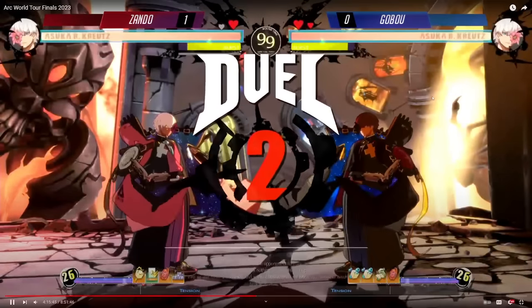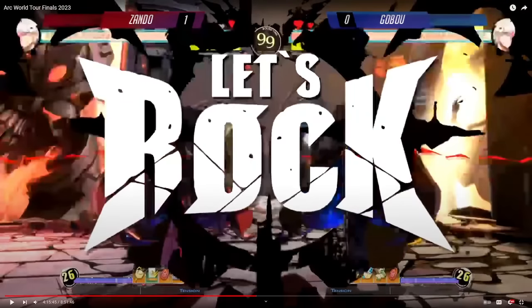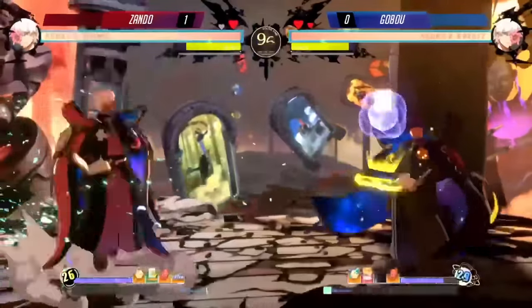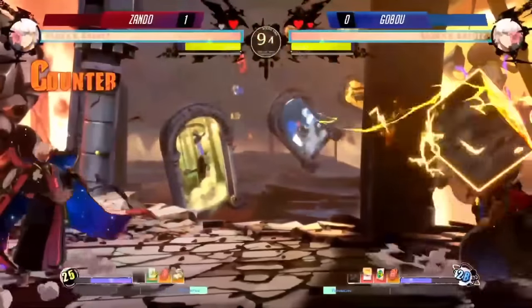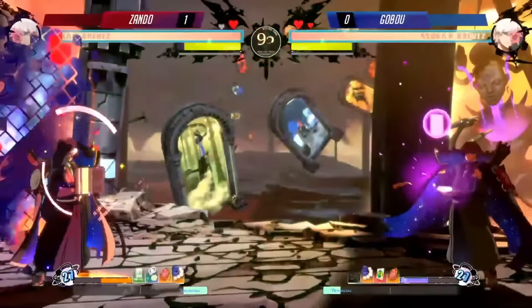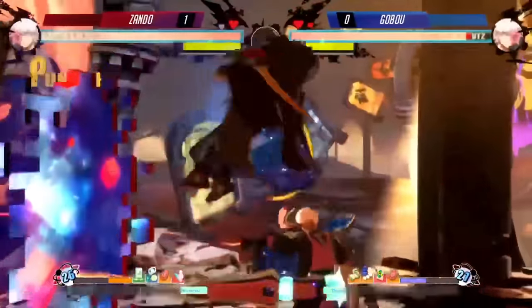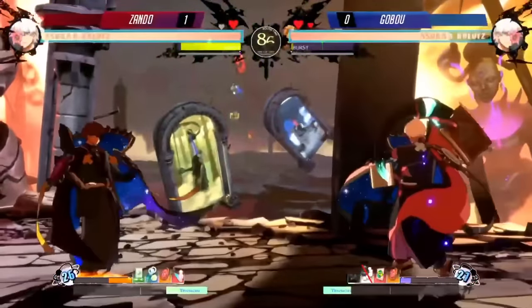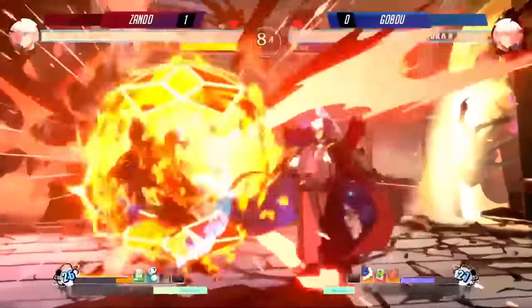Every round the objective is the same: get to the new test case as fast as possible, get the mana regen card, get the auto import card, find the staff — boom, boom, boom, boom — start shooting. That's the objective for this character. He backdashes, shoots two options, swaps to the new test case. They both swapped to the new test case. Zondo has a staff plus the green card right now, though I don't think it's easy to get the staff down here, which is the problem.